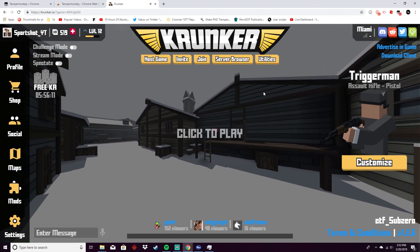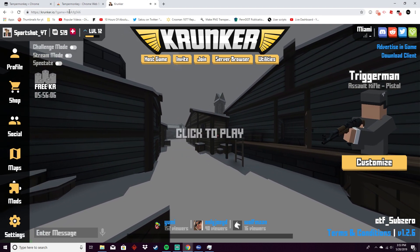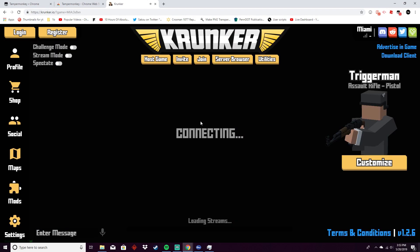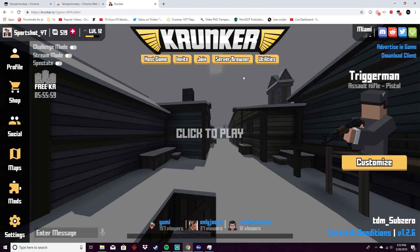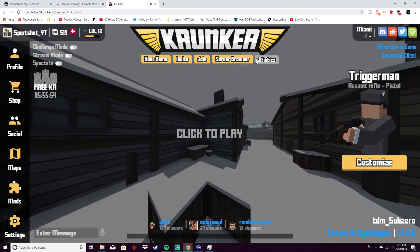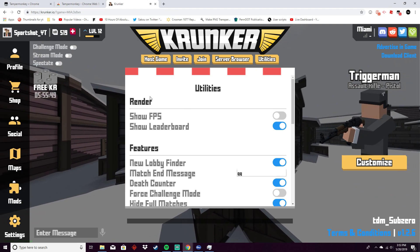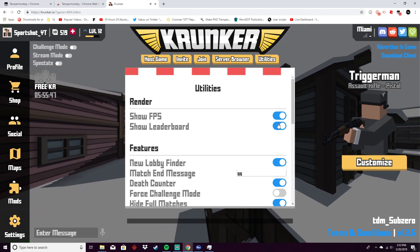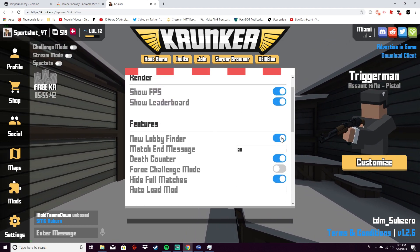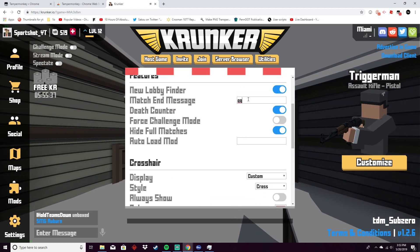The script will add this thing right here called 'Utilities'. Before getting into that, I want to show you something — the game is full, and it'll just auto-reconnect you to a non-full game on the same map. That's a really useful feature, though I think you can turn that off. You can show FPS or show the leaderboard on and off. The new lobby finder — you can turn it on and off and it'll find you a new fresh game if the current one gets full.